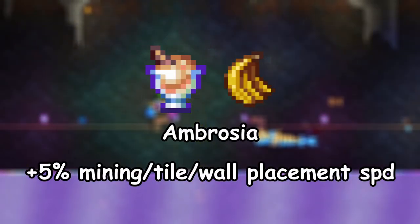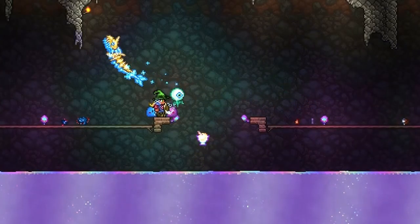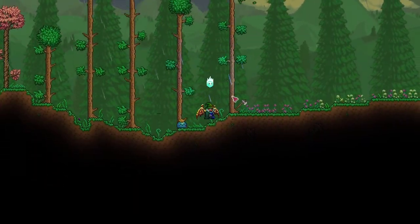4. Ambrosia increases mining, tile, and wall placement speed by 5% and is obtained by throwing in any fruit. There are 19 types of fruit in Terraria.